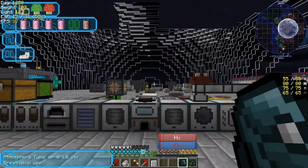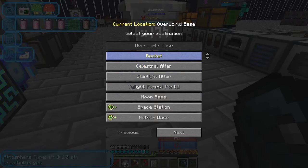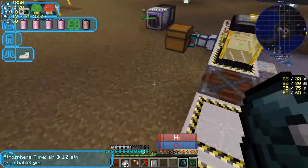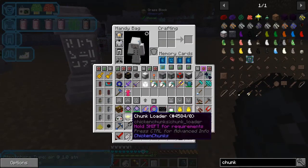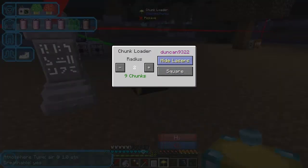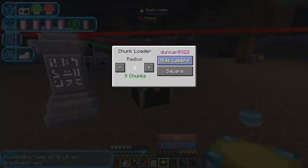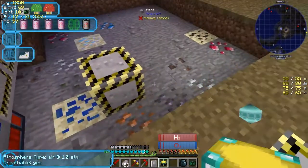One of the things you might need is a chunk loader. Let's put a chunk loader down somewhere around here, because I think rockets need chunk loading. I made two — one for here and one for the moon. Let's show the lasers and see if we're covering everywhere we want to cover. Yeah, that's pretty good.